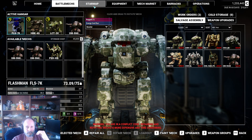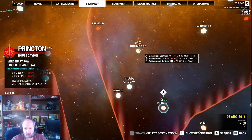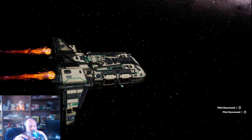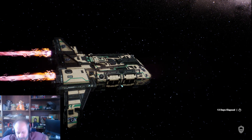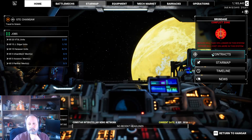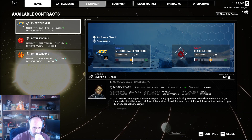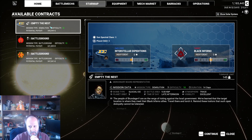All right, that was pretty quick. I had said I wanted to go here — Demolition, Battleground, Battleground. Let's go there. The Battlegrounds give us repair facilities so we don't have to worry so much about insurance. Small map. Demolition — that's what we were just going to destroy. I think we can do this one.